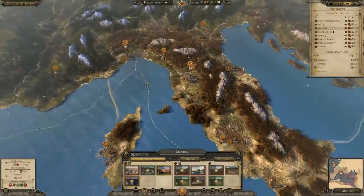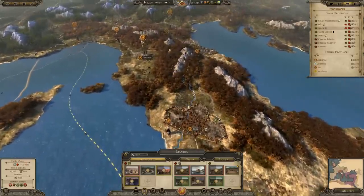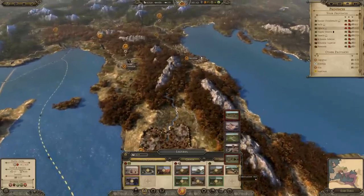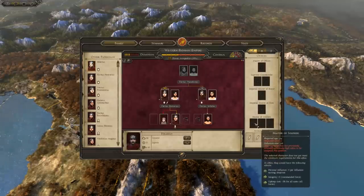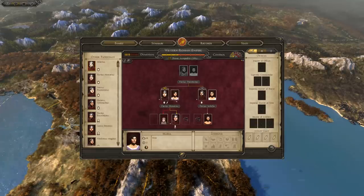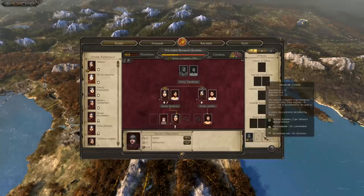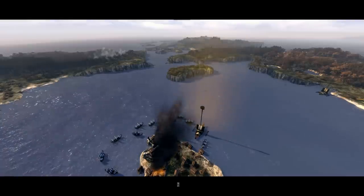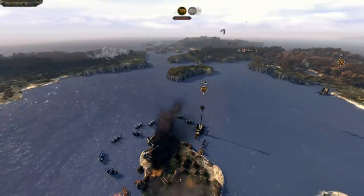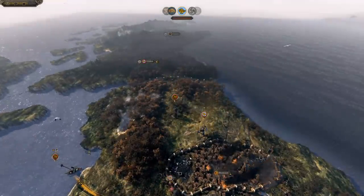We want to try and get public order sorted in these provinces before thinking about expanding. Think of it like this: rather than holding on to a big, corrupt, stupid empire, think of it more like starting a new Rome 2 campaign. We could start putting people in as Military Counts eventually to get the Master of Soldiers position — if you put one in each of those positions, you reduce your upkeep cost by 9%. Put the other factions into positions that improve Dominion for us.